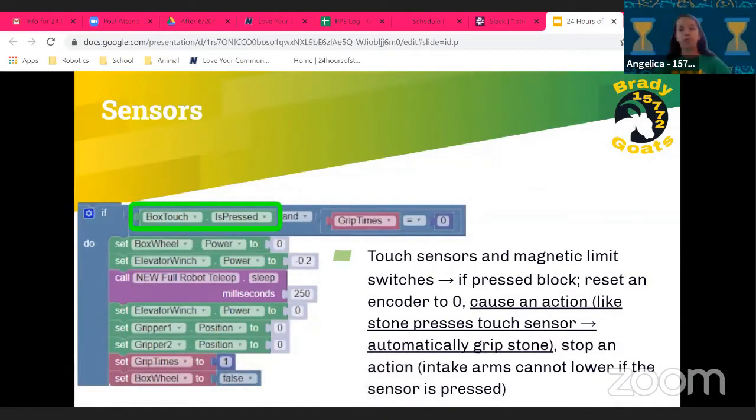One thing you can do with your robot is use many sensors with Blocks programming. We used touch sensors and magnetic limit switches with an 'if pressed' block for multiple actions: resetting an encoder value to zero, triggering an action like automatically gripping a stone when it presses the touch sensor, or stopping an action like preventing intake arms from lowering when the sensor is pressed.